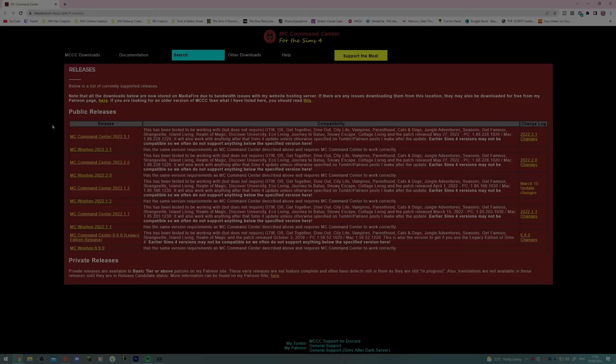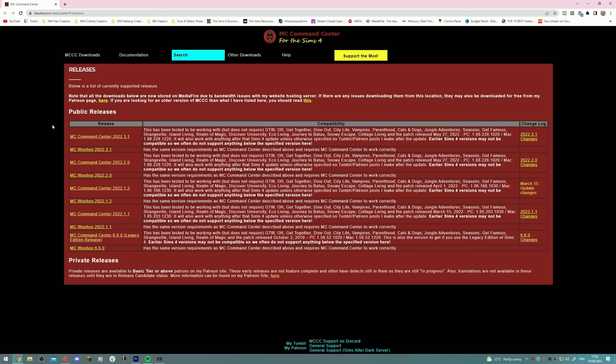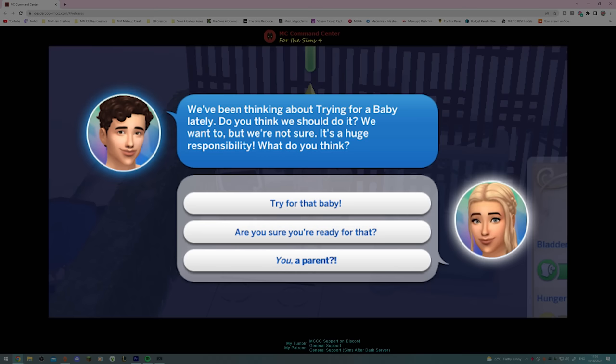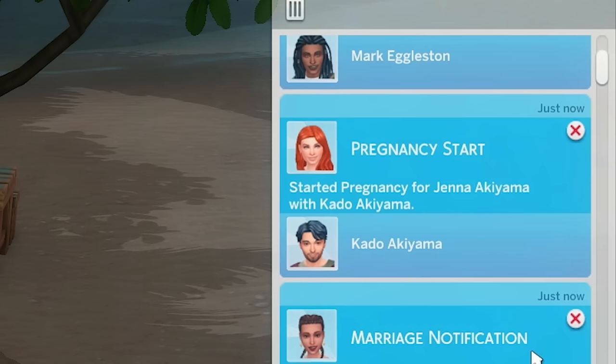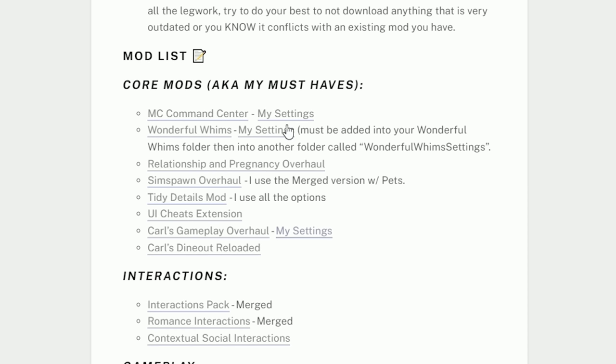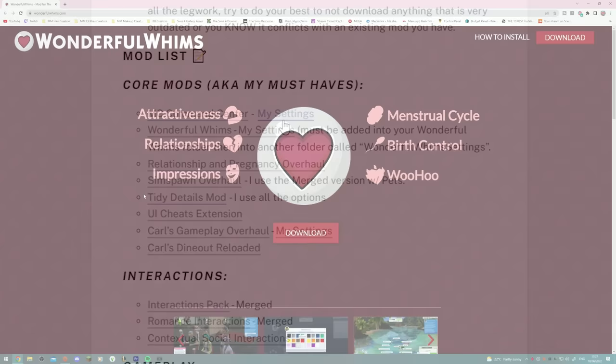The first mod has to be MC Command Center — it's my absolute favorite mod. Some of my favorite features are that it adds story progression, which is a much better version than what's already in the game. I've also got my notifications turned on so you can see what all the neighbors are doing, all the drama the neighbors are getting up to. You can also download my settings for MC Command Center so you can have the exact same settings and your game will run the same way.